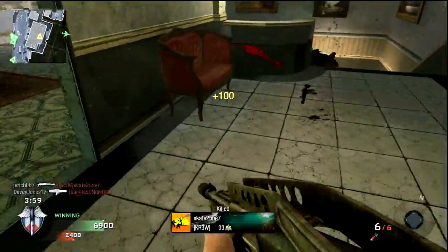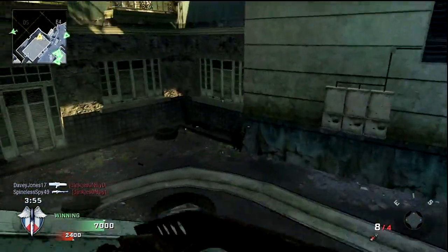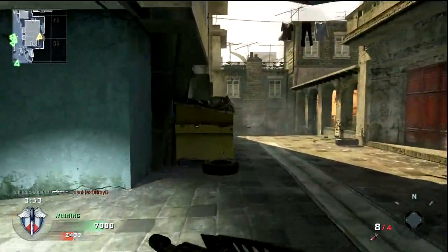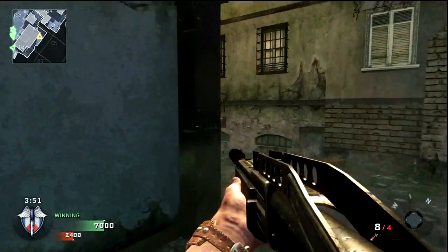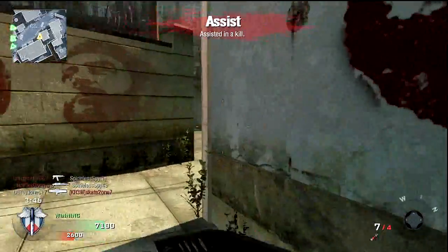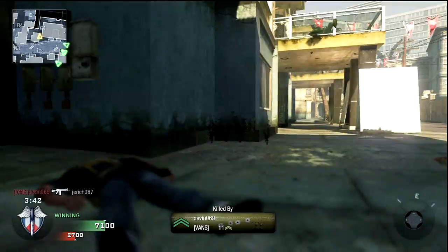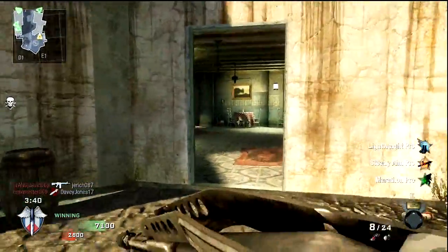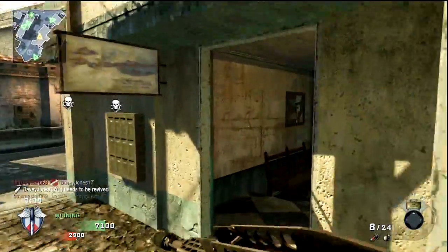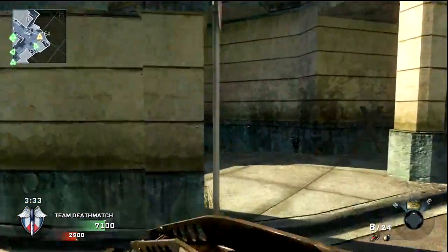I really like the idea of having that extra stopping power and extra accuracy. What I'm going to try out is using steady aim on the Olympia — I haven't yet, but I've only been using sleight of hand because I thought the reload takes so long. But really you can cancel the reload, so it doesn't take as long as you might think. It is longer considering it only has two shells, but with steady aim — and I've seen people's gameplay — it's almost always a one-shot kill.